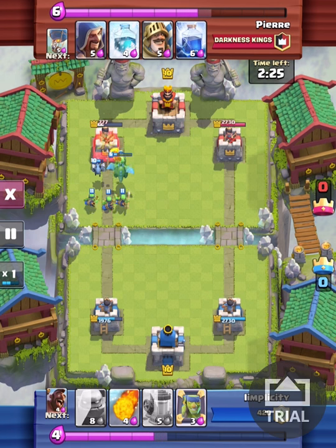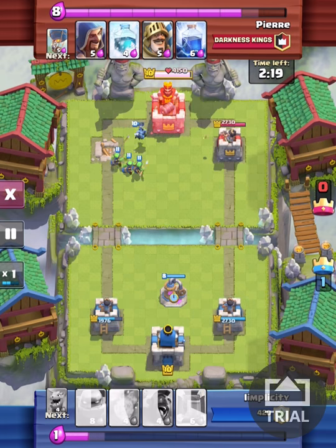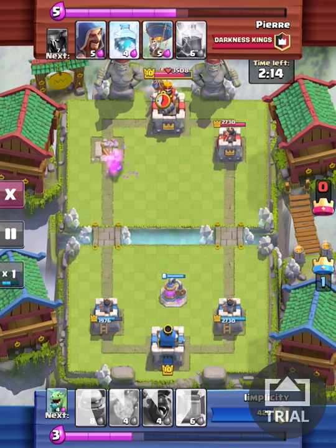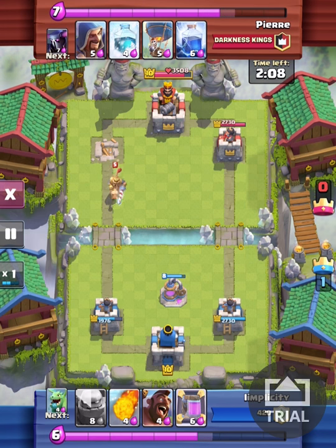He doesn't drop anything here, which I think is a mistake — a Wizard would have definitely helped his situation out. So I drop an Elixir Pump in the middle to defend the towers in case he drops a Balloon or anything. He drops a Prince far back to give him some time to build elixir, and then he drops a Balloon.